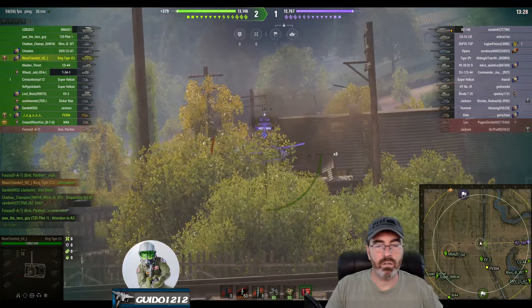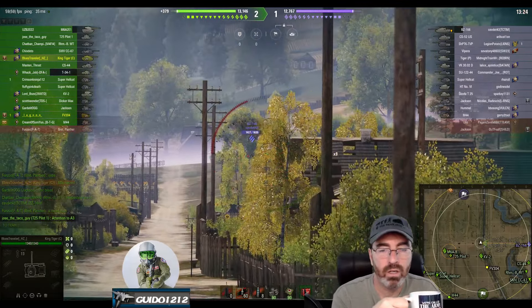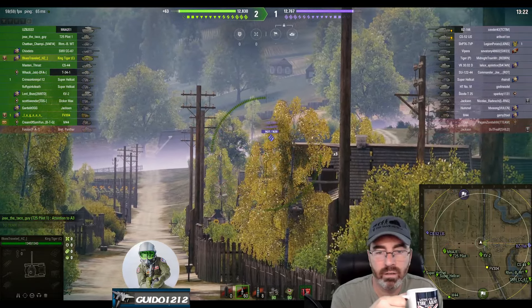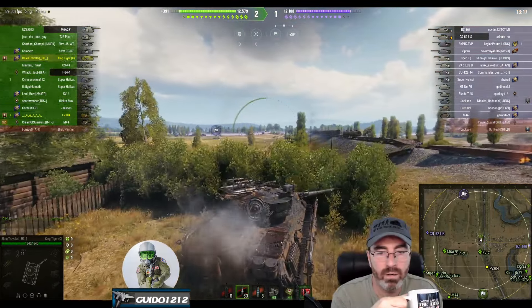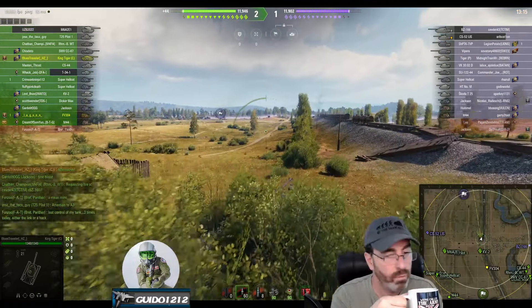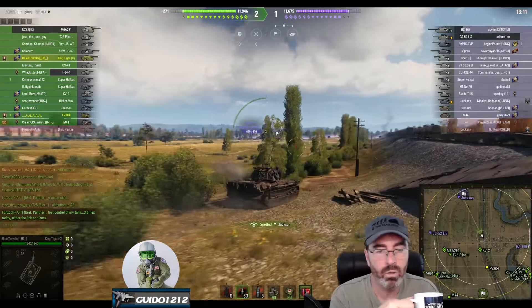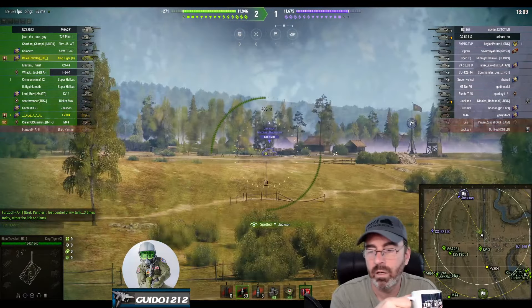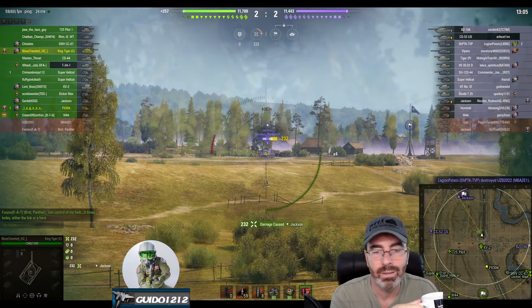First, he drives out into the open and starts shooting, which apparently has not got him lit or anything like that. And we just continue going forward because we're not lit, and we are now in their bush and we drive through the bush. So this is that very careful gameplay that you should do on this map - you should absolutely be extremely careful on the 5-6 line. And I am completely kidding.